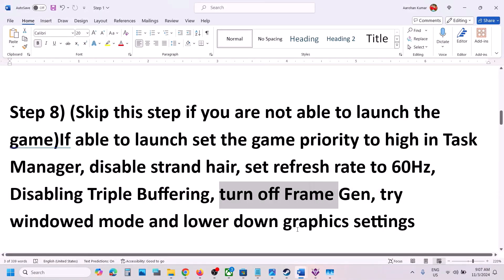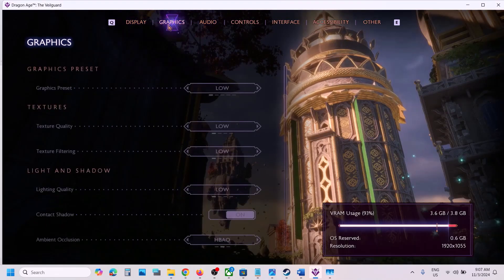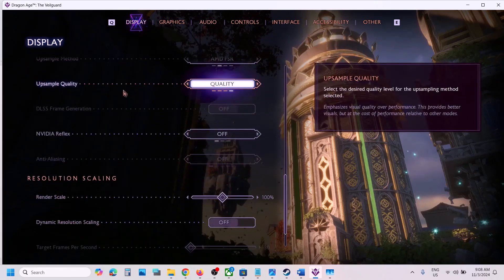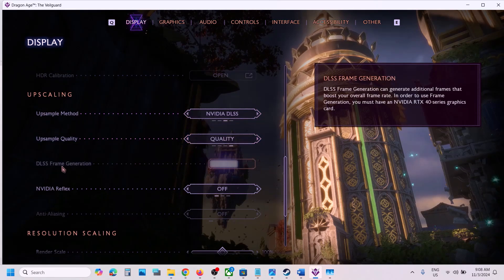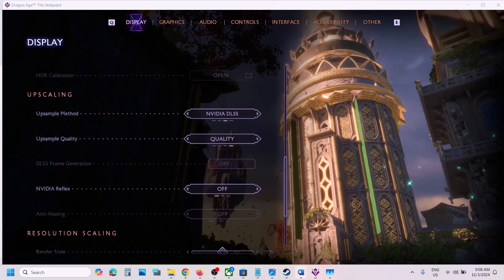Also turn off Frame Generation. Go to Display settings and find the Upscaling Method option. If you're using AMD FSR, set it to Quality. If you're using DLSS, set it to Quality as well, and then turn off Frame Generation. If that does not work, you can turn it on and check — try both on and off and check the performance.